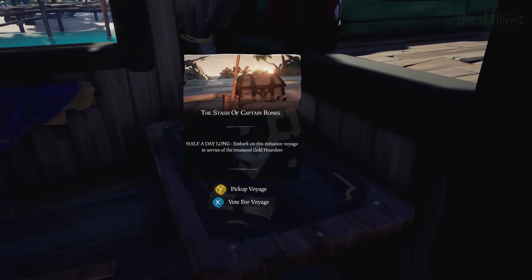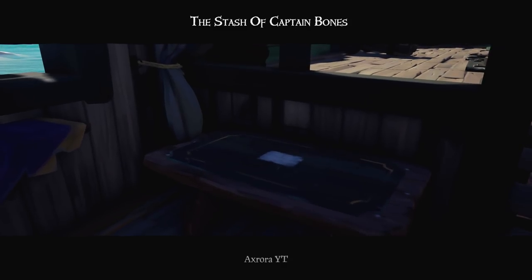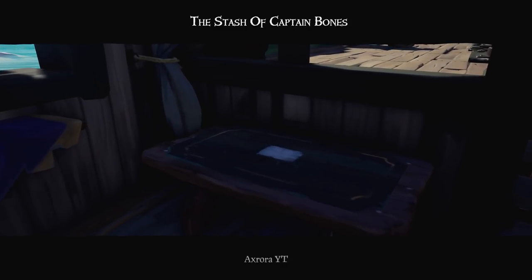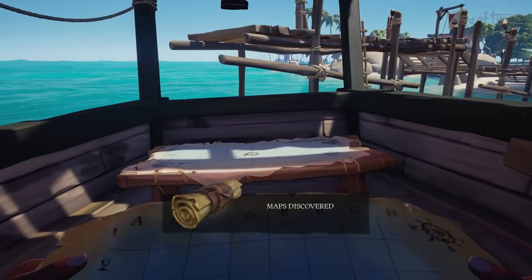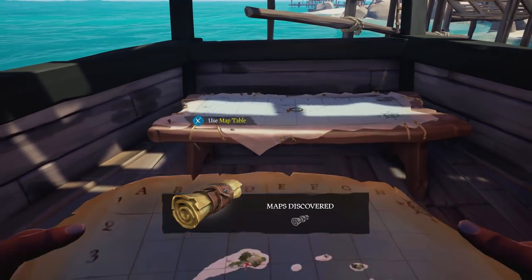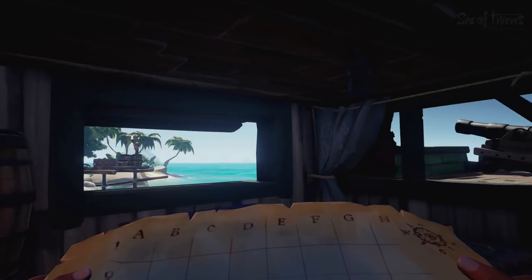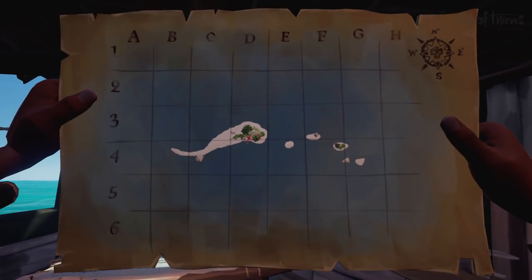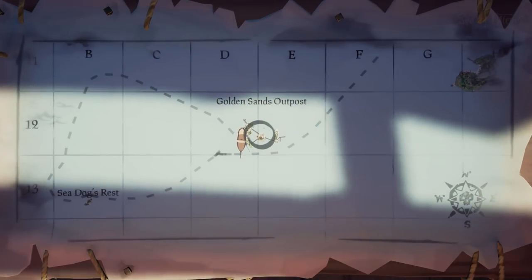Now you need to know how to actually sail. Once you're back on the upper deck of your ship, raise the boat's anchor, unfurl the sails tethered to the side of the boat, and operate the wheel. Point your ship in the direction you need to sail using the compass to the side of the wheel. Consult the map table below deck to make sure you're going in the right direction — the seas are rough so you'll have to correct your course numerous times.